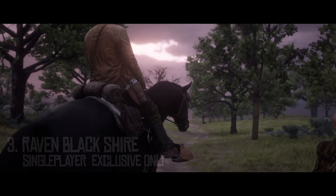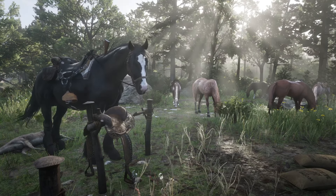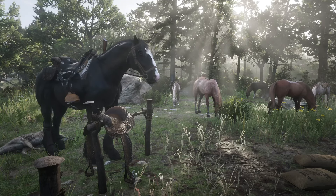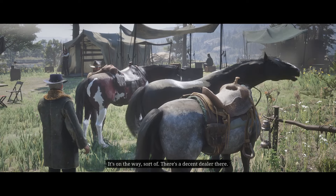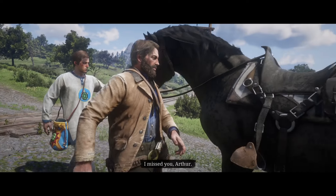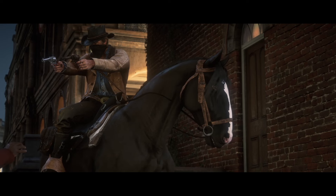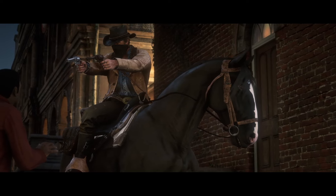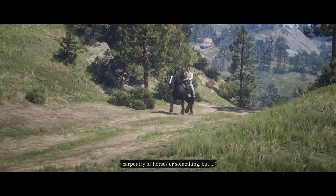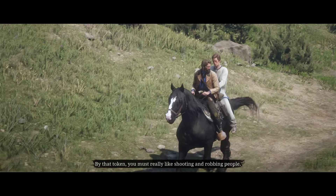He's big, he's bad, he's the story mode exclusive Raven Blackshire. This story mode exclusive is a favourite amongst the community for both his looks and his size. Never mind the sentimental value as Hosea gifts this particular stallion to players in Chapter 2. Unlike the Black Turkoman, the Raven Blackshire is a stunning yet intimidating horse — a quality you'd want if you're an outlaw on the run. Who'd you empty your pockets for if you were cornered down a dead-end alley? If you want to gallop into battle on a literal tank, this big boy is as good as it's gonna get.